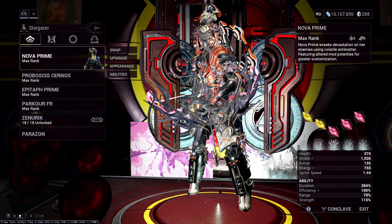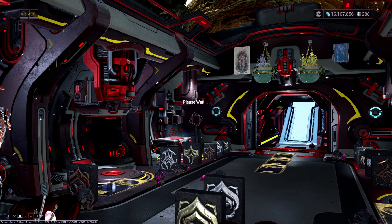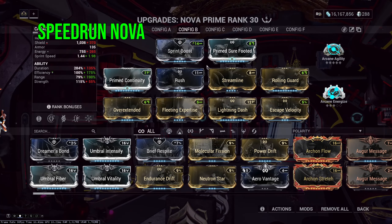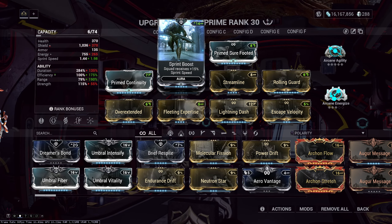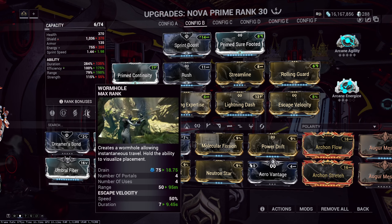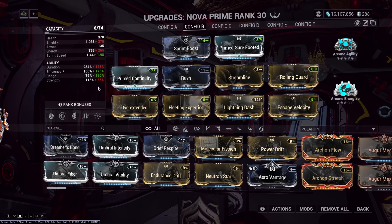It really is just the general Nova staple build — something you're pretty comfortable using. You can support any kind of squad with this one: Mirage DPS, Khora DPS, energy-hungry DPS — you can support pretty much everything. That's going to be it for the first Nova build. The second build will focus around traversing through missions very quickly — this is the so-called speedrun Nova build. It utilizes every kind of parkour speed and sprint speed element that you may have.